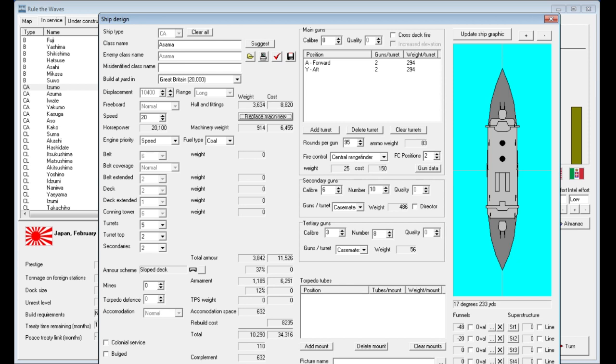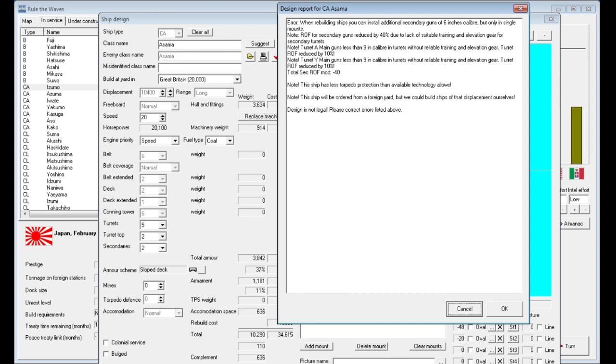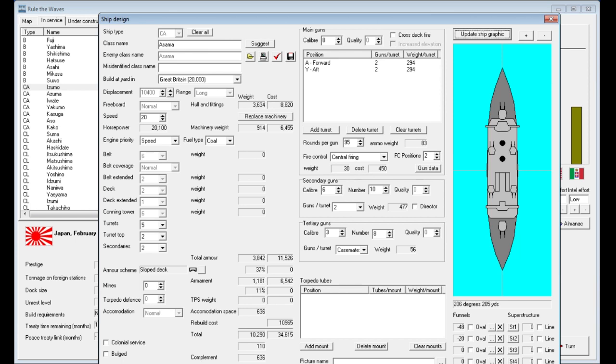We're going to go ahead and replace the machinery on the SMA class, which will give us 110 tons of extra space. We'll put the secondary guns into turrets instead of casemates to make them more effective — single turrets. That still gives us 65 tons free. We're also going to change the building yard to local and add an anti-torpedo bulge.